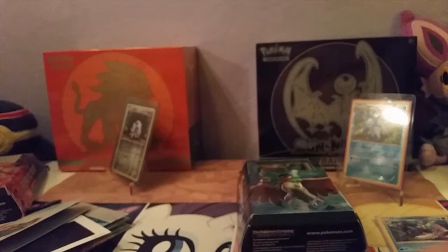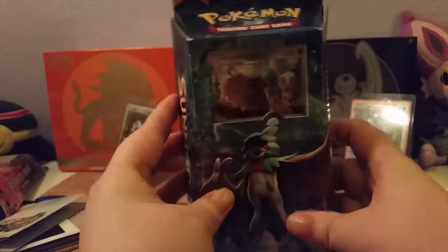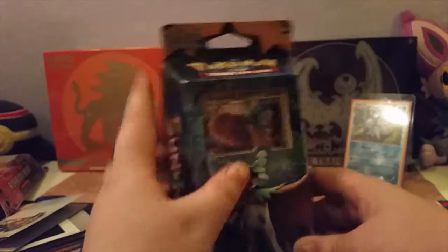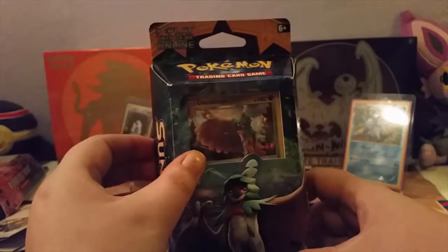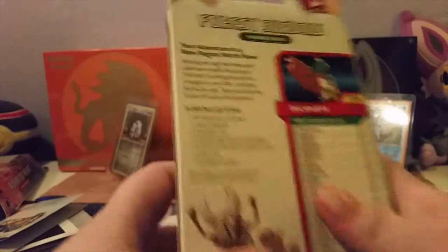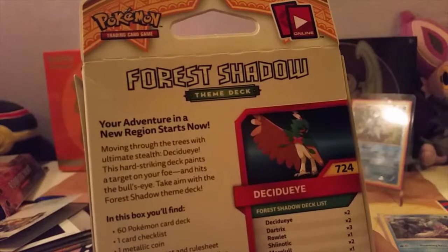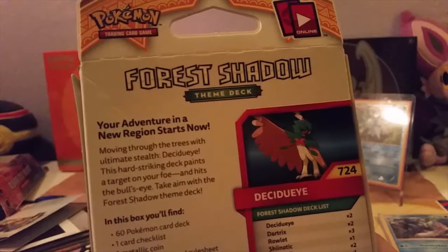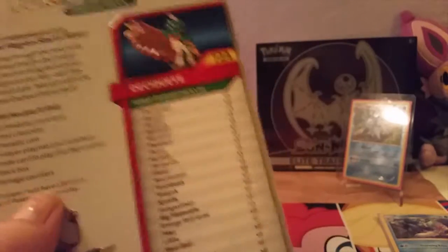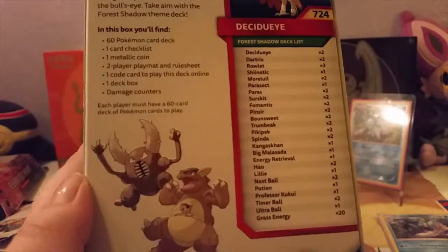So when you all clean this up, I will be reading out the Rowlet one. Oh, this is your Rowlet one. That's the Rowlet symbol. Spoilers — it has Rowlet. You don't say. So this one is probably the best one I have heard and seen, and she says play this deck online, which we will do eventually. This is Sun and Moon — Forest Shadow. So let me read the top for you. New adventure in a new region is starting now. Move through the trees with the ultimate stealth to set your sights. This heart-striking deck paints the target on your foe and hits the bullseye. Take aim with Forest Shadow team deck. And if you pause it, you can see what's in there. Spoilers — Rowlet's in there. So is Pinsir.